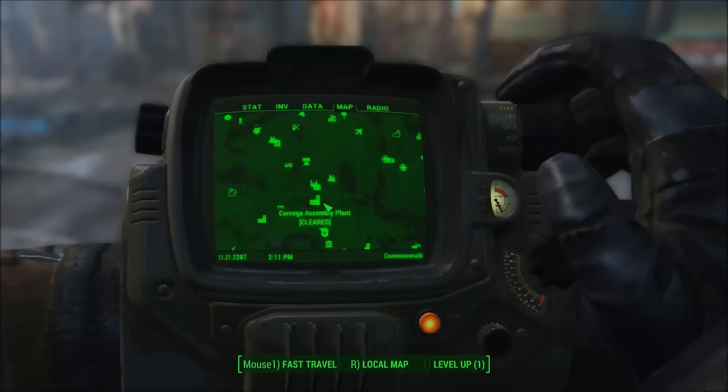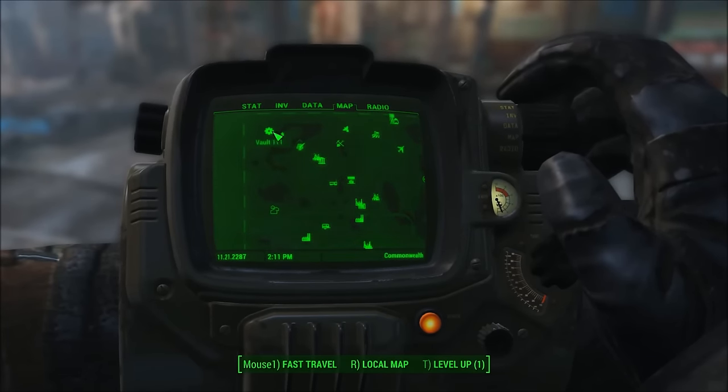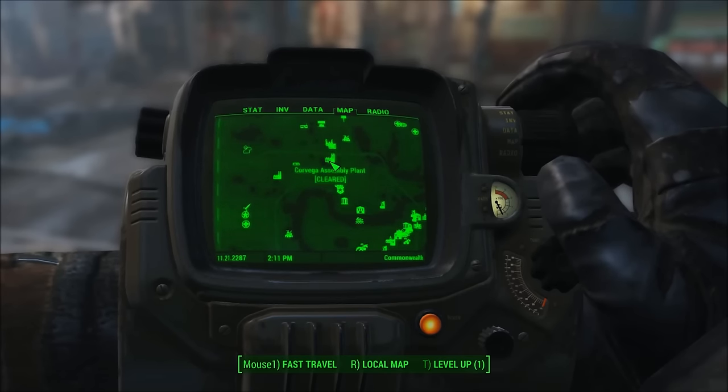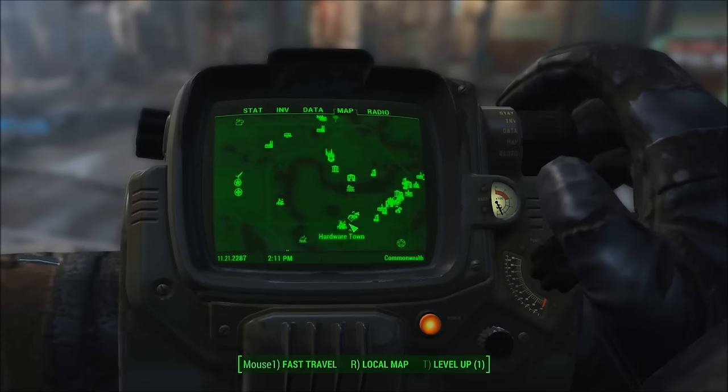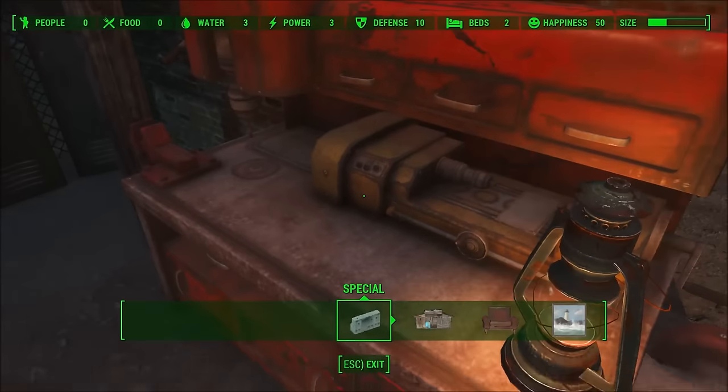For the biometric scanner, my recommendation is to get it from turrets — I couldn't find an exact location for one. But the Corvega assembly plant, where the repair bobblehead is, has tons of turrets. If you kill one, you should be able to find the biometric scanner there.